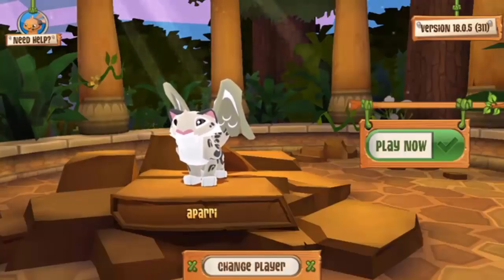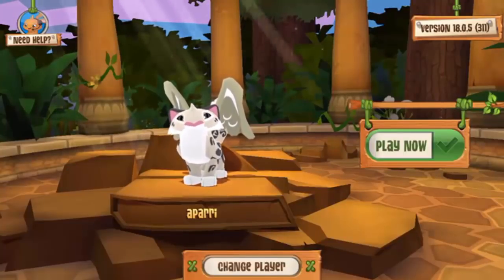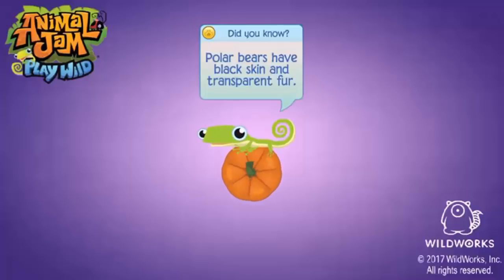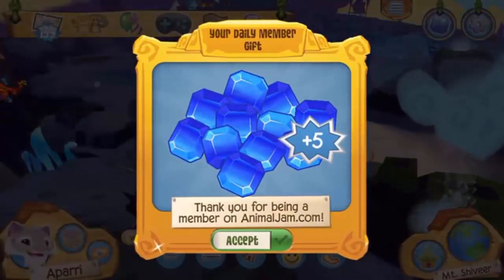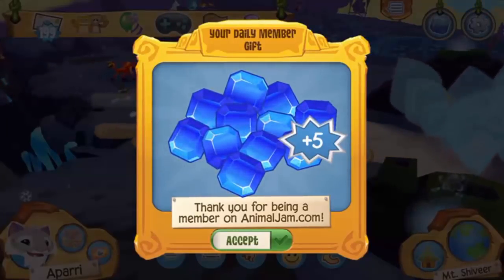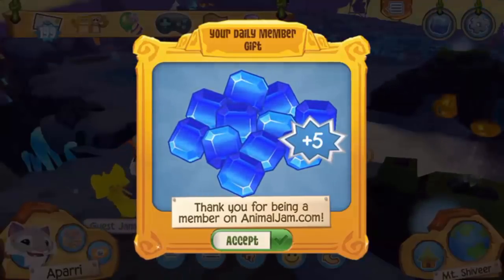I got a lot of questions about how to get gems and sapphires, so I did some snooping around the internet and found a bunch of codes you can use on your Animal Jam Play Wild account. They are all working as of the date this video comes out, so if you're watching this a year later don't expect all of them to work — Animal Jam does deactivate some codes and I can't control that, so don't rage at me in the comments.